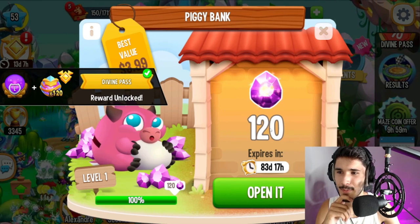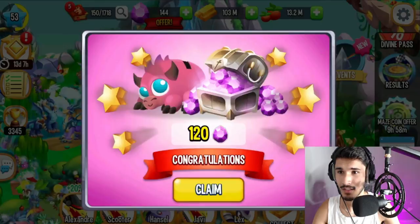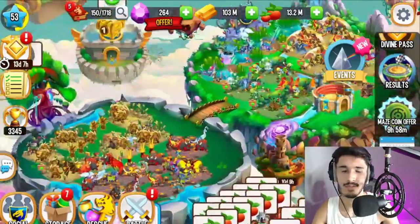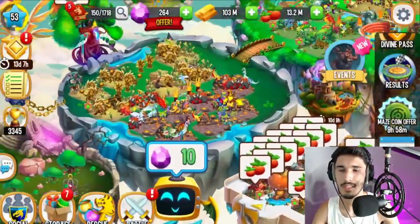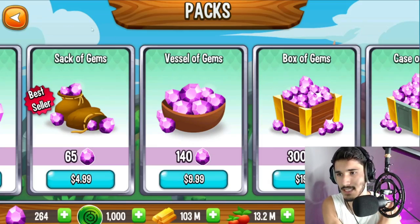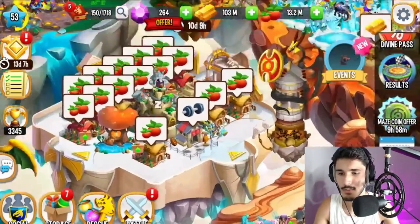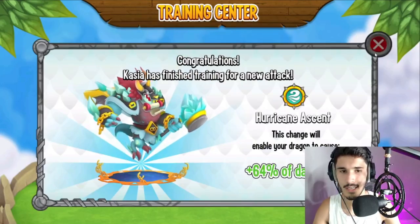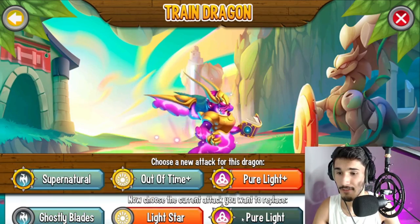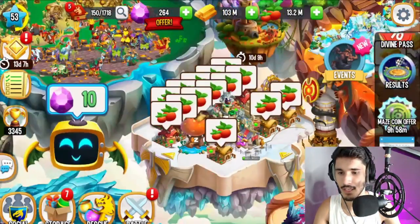There's a $3.99 piggy bank offer for 120 gems — please give me the gems straight away. It processed and went through — I got my 120 gems right away. For four bucks that's worth it; normally to get close to that amount it's like $7.99 or $10 at a discount. Let's go ahead and train the High Nebula dragon — 12 damage, 85 damage, I like that one.